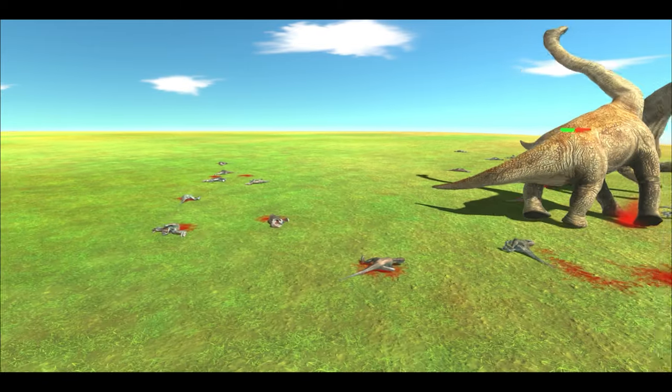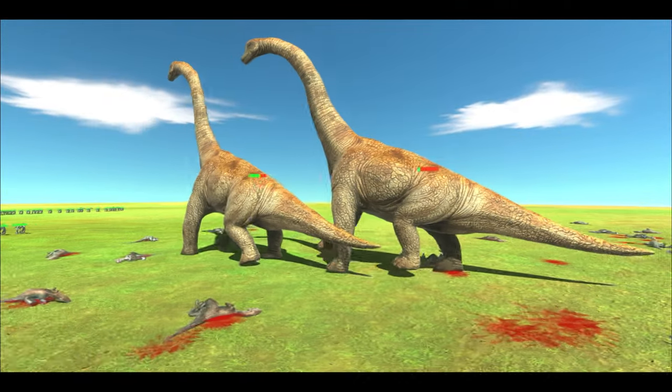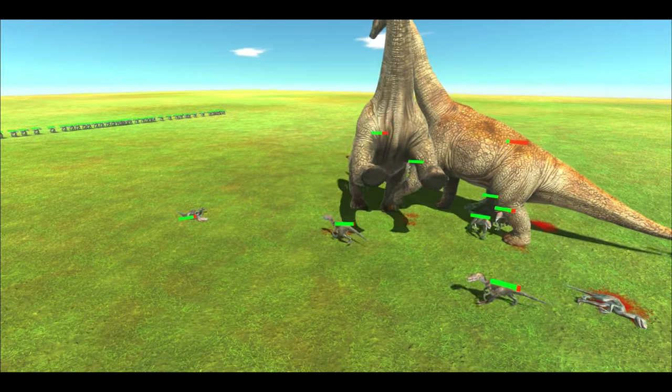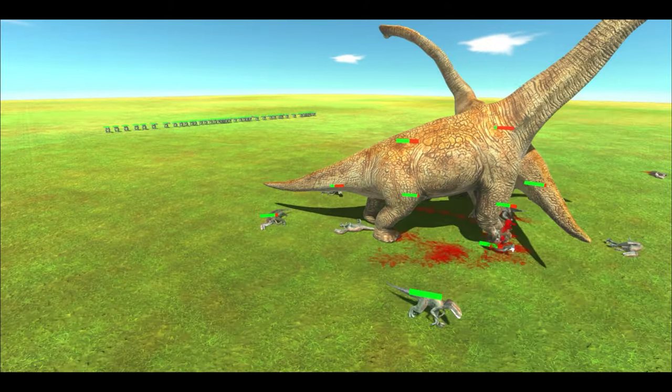Slowly but surely they are killing the boss Raptors, and our second guy here doesn't have much more to go. There's less than a quarter left, but they're really close to completing the third wave — and then it's just the fourth, the final boss Raptors.